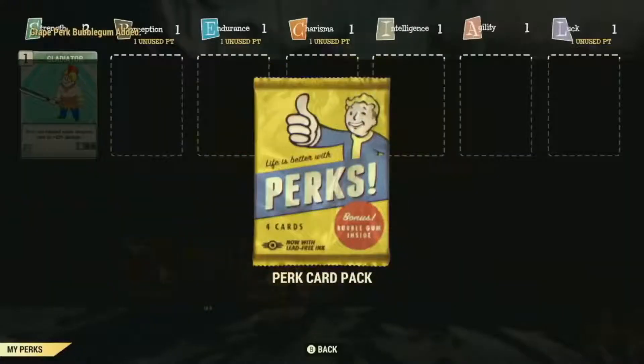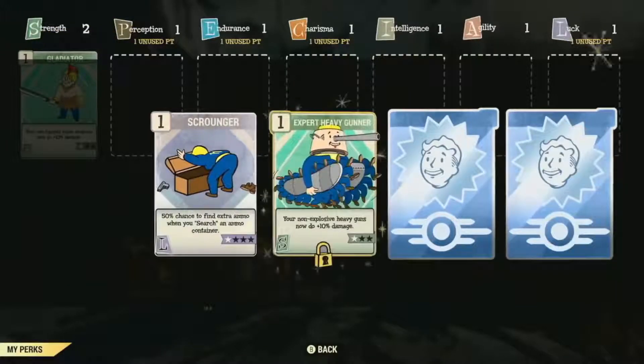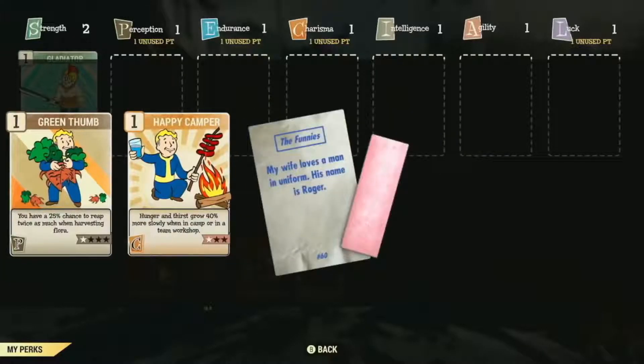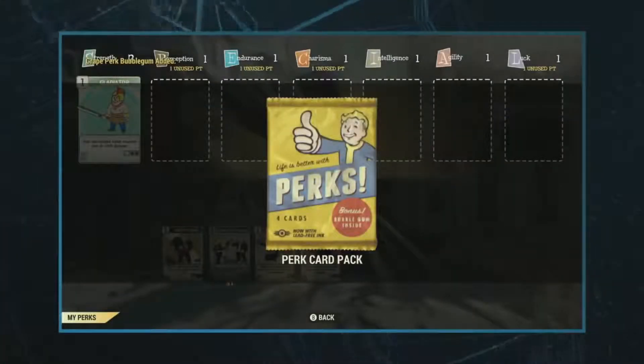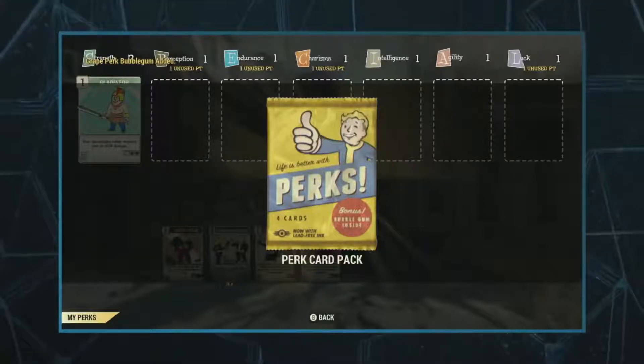How does Charisma work in an online game if we're not talking about NPCs that you can influence? What does Charisma do for you? We do have gold cards — that one's great. You get a joke and a stick of gum. The gum is a fun little touch — it reduces your hunger for a while if you chew it.